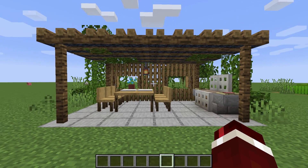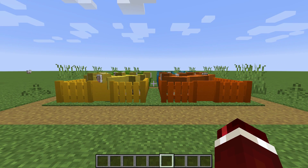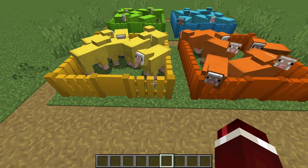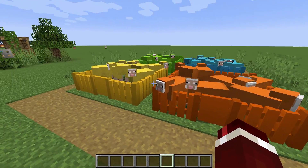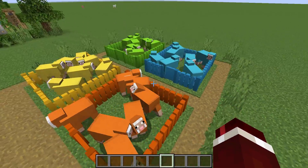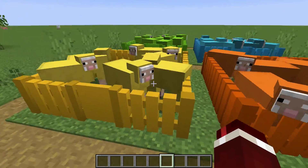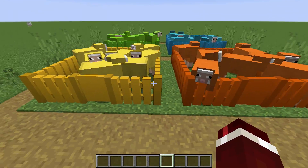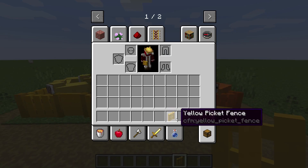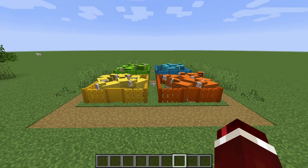I said during the video that the colored fences could be used for organization. By using the fence colors as an indicator of what sheep is inside, you can create something that looks pretty awesome. We have all the orange sheep inside the orange fence — and I think you guys get the point. This is just one example of how you can use these colored fences; there's definitely more ways, but this is one I thought of and wanted to share.